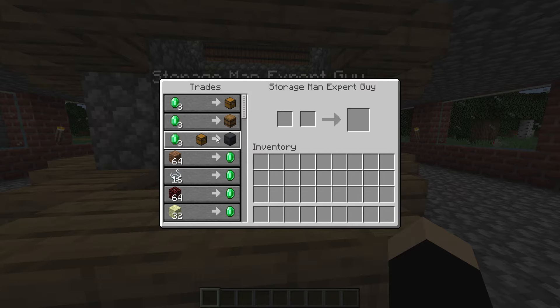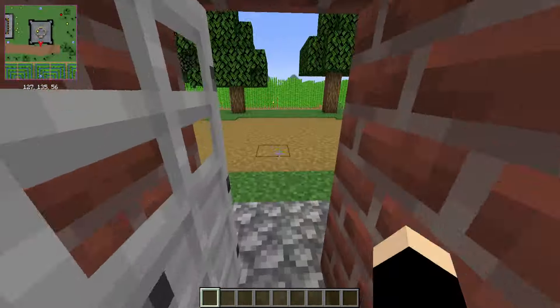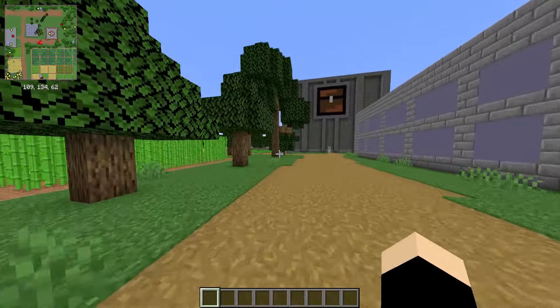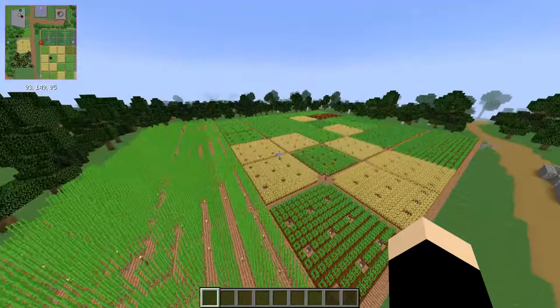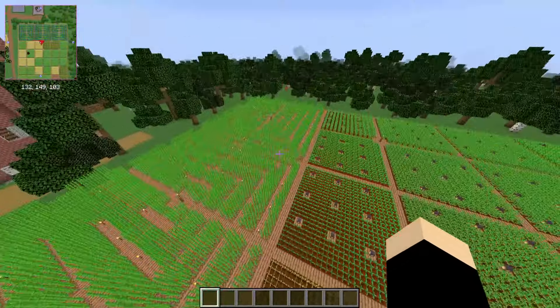If you go inside, we've got a villager and everything. This guy is quite an expert — he's got our storage needs covered. We've got a whole bunch of these sprinkled around the world; they're pretty helpful. I even made them go down too, so you can have infinite basement floors. It's pretty crazy stuff and I'm really pleased with how far I've come.